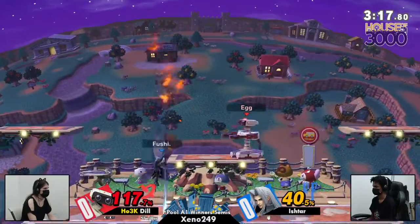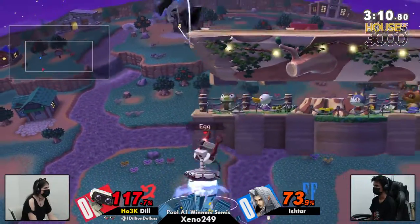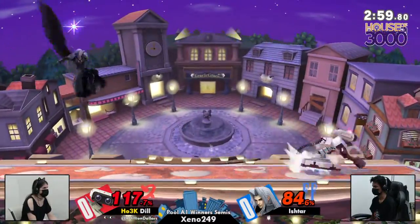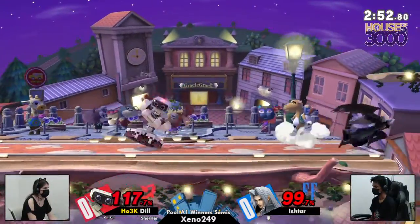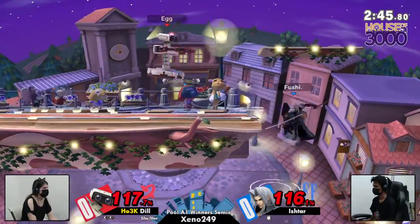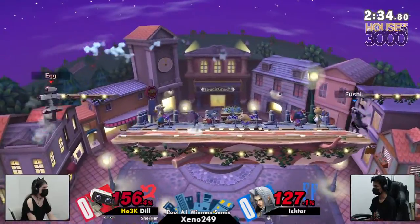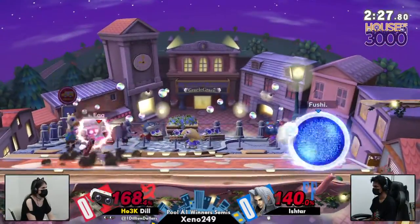Oh, it's going to be a jab lock into F-smash! Ishtar still trying to find this second stock off of Dil. Those are some strange down smashes — unless Ishtar was expecting Dil to land right there. With wing, Sephiroth's smash attacks get armor, and on top of that down smash seems to have very little end lag as well. Maybe they were trying to bait out an option from Dil. Ishtar finally gets gyro in hand but not getting anything out of it — still has to find this stock.